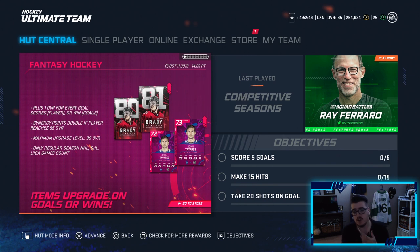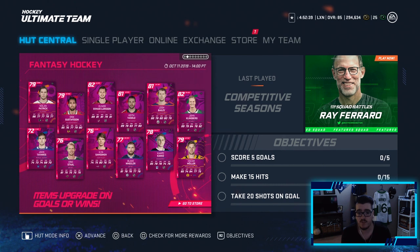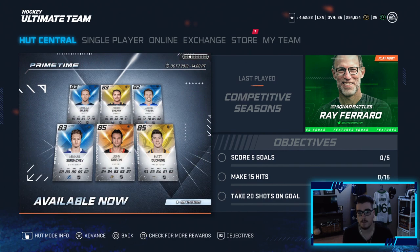Before we get into the packs, let me show you the new content that is out. We got some more fantasy hockey cards — the new master is Brady Tkachuk. We got John Tavares, I would love to pull him. New cards include Patrick, Tavares, Staal, Gustafsson, OEL, Samsonov, Blake Wheeler, Keith Yandle, Josh Bailey, Kappo Kakko, John Klingberg, and Mueller. A very good lineup.